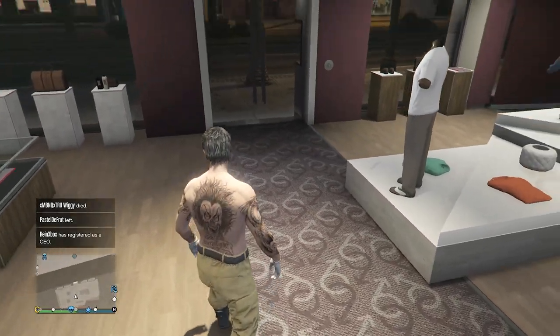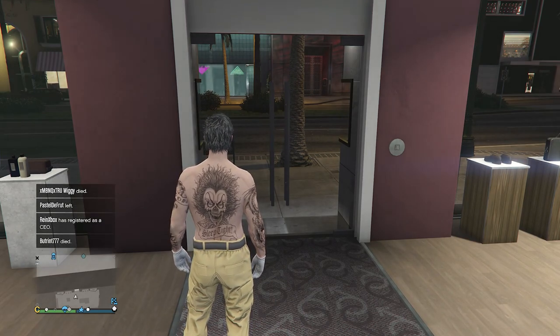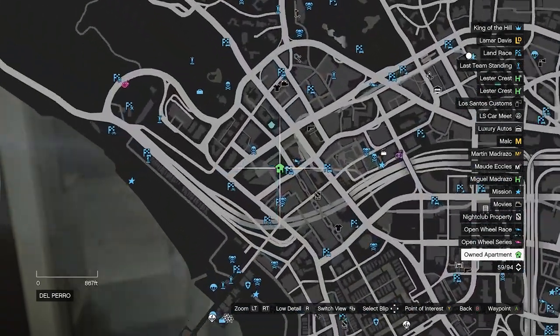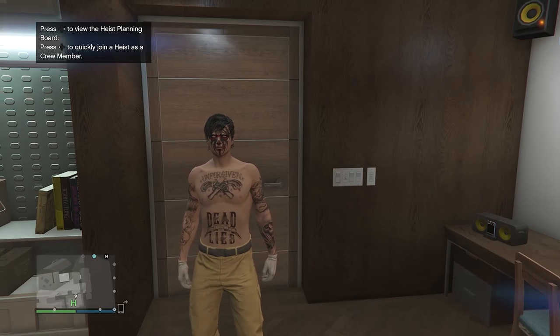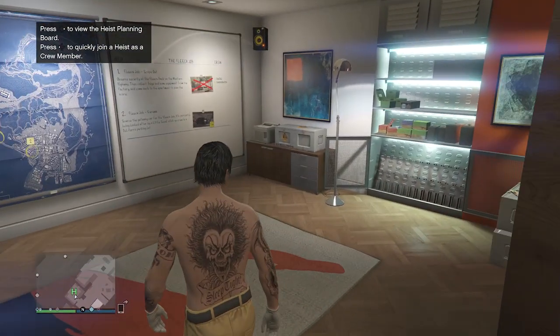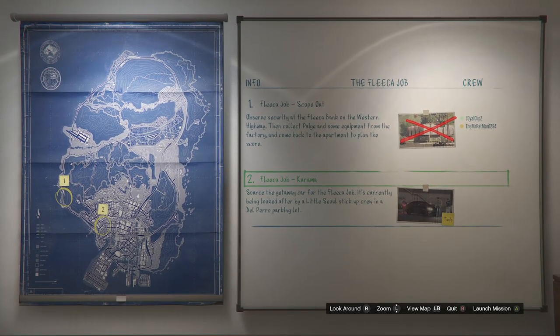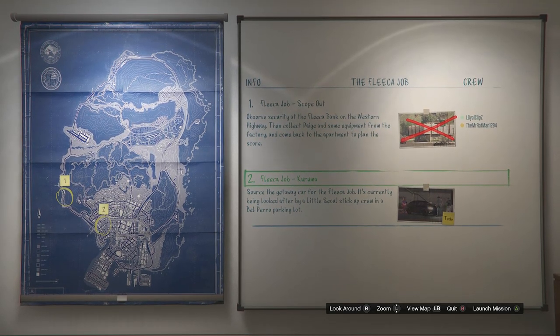When your outfit looks exactly like this, we're going to do the merge glitch. I'll leave a link in the description for 'It's a G Thing' — you can use that for the merge glitch — but I'm going to do the Heist Apartment merge. When you make it to your apartment, go into the heist planning board room and walk up to the heist planning board. You can choose any heist out of the five — I'm on the Fleeca Job.